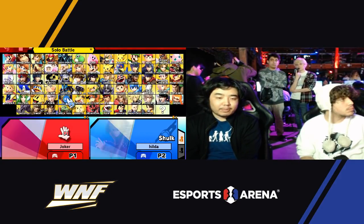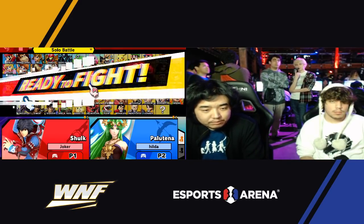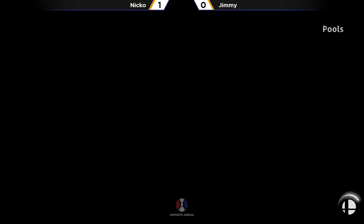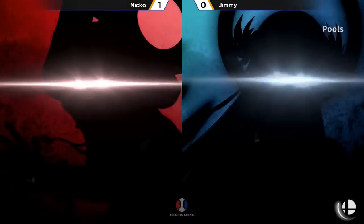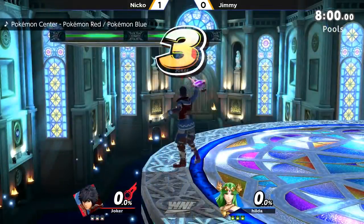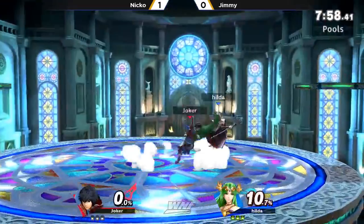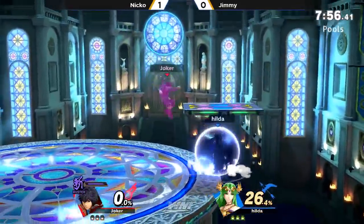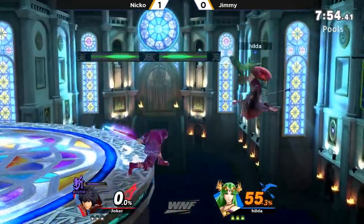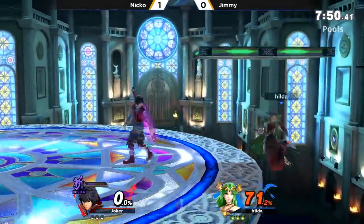Some people might even say he's a top five character, but he's a character that kind of takes some time getting used to. You have to really be aware of everything at all times. Like that specific situation — if he had gotten a grab, any other Art wouldn't have been a kill. Maybe he could have gotten a kill through edge guarding instead of getting the guarantee. Make everything count.